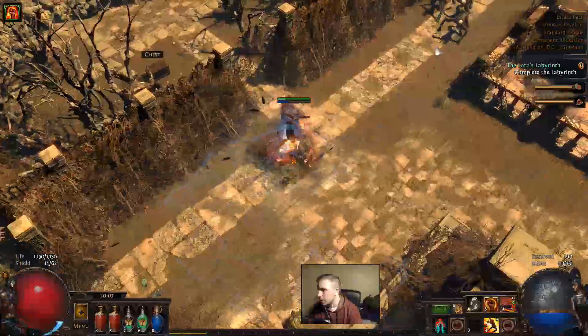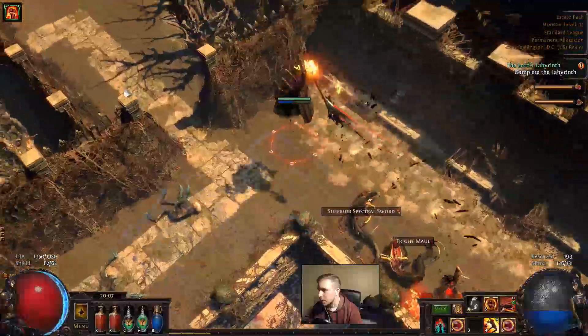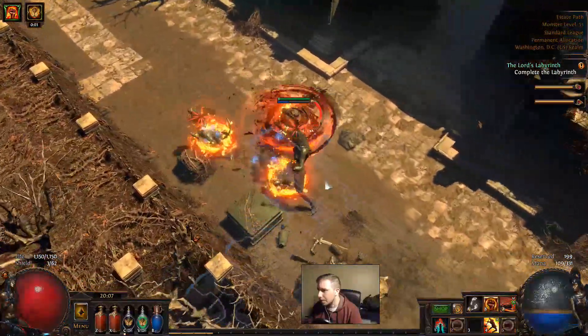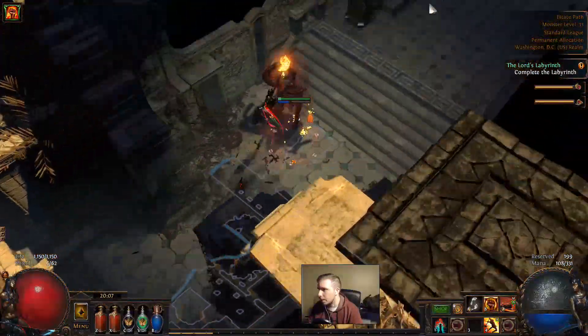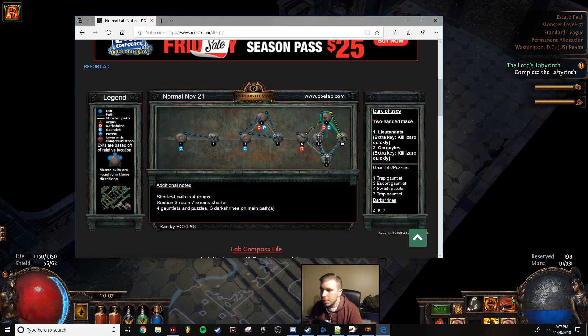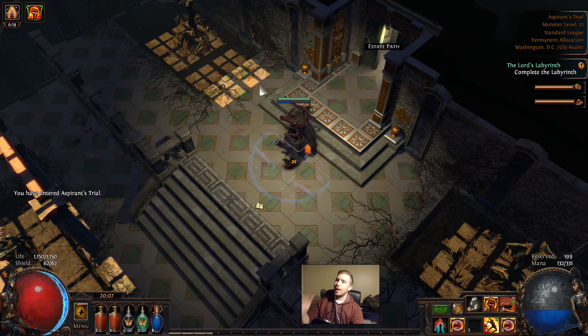Those statues are always really tanky. But I'm not sure if Warlord's Mark will be better, because Warlord's Mark will allow us to leech life. Warlord's Mark is another curse and I'm not sure if it's better than Vulnerability. Let me see if that matches - oh, it might be. Okay, so as we go, we're in the Normal Labyrinth now.